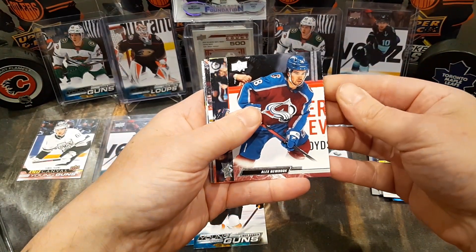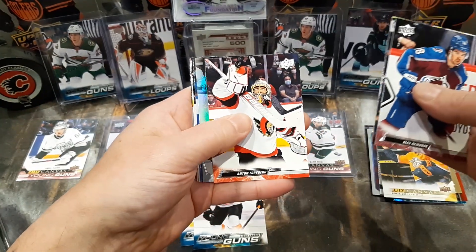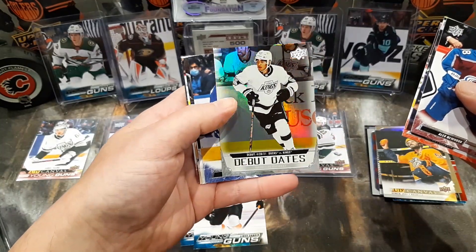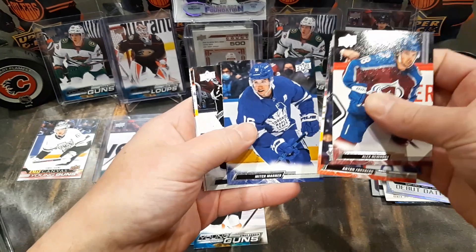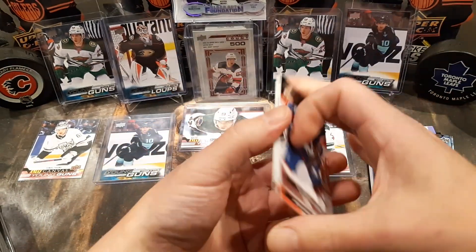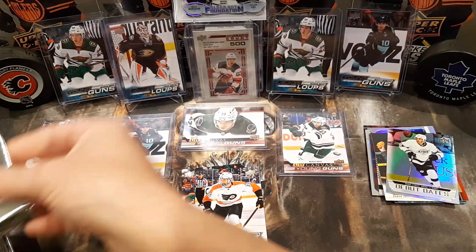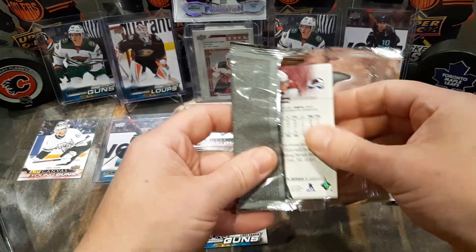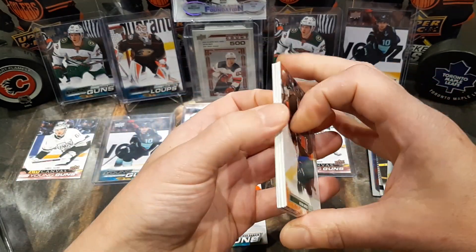We got Newhook, Barron, Forsberg, debut dates of Quentin Byfield, Mitch Marner, Deneau, Carrier, and Hayton. Halfway through this box number seven — let's pull some big ones out of this last half.